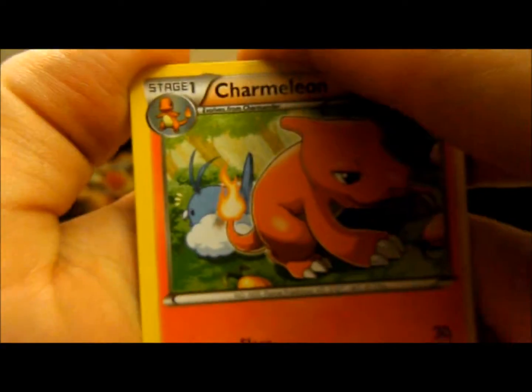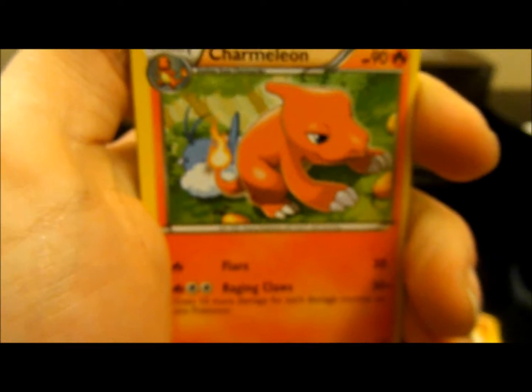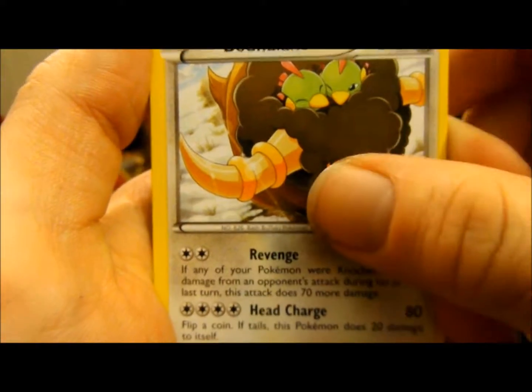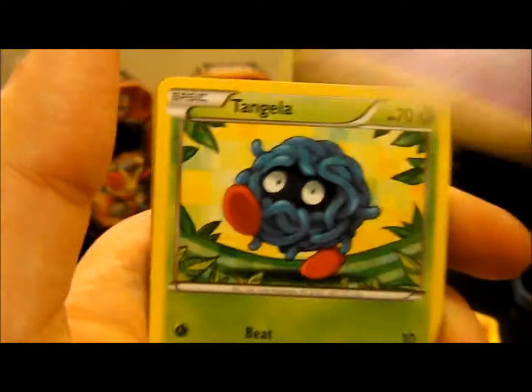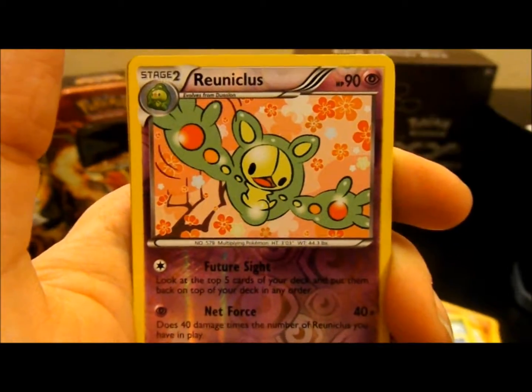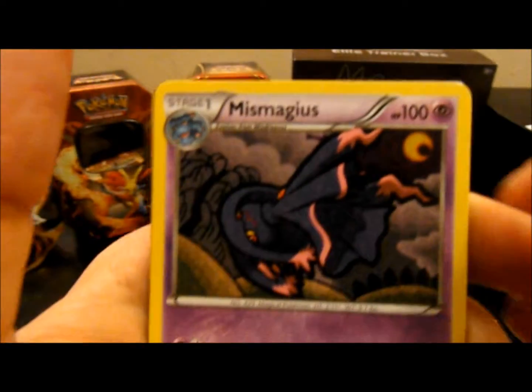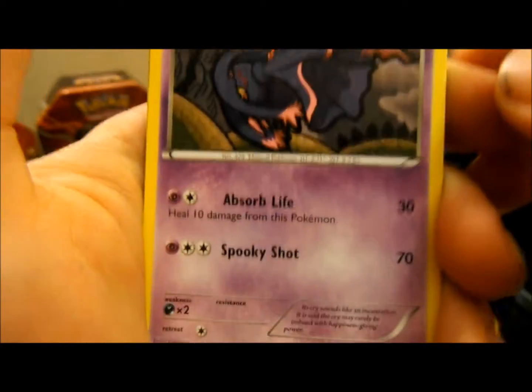So the first we have is a Charmeleon — it's got the sweet art. Hopefully we can get this Wobbuffet that's like burning its wing with its tail; love that art. And the Bouffalant — love that card too. Vulpix, Gothita, Tangela, Deino. The reverse is a Reuniclus.